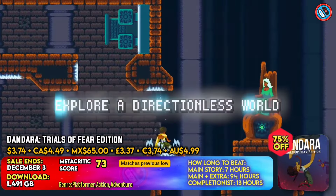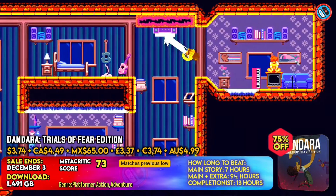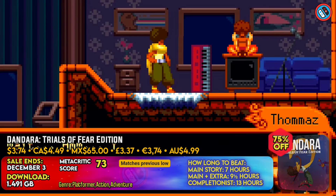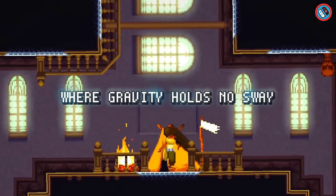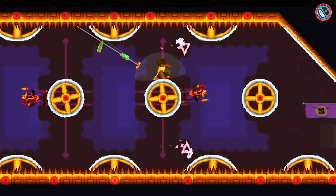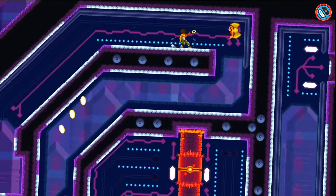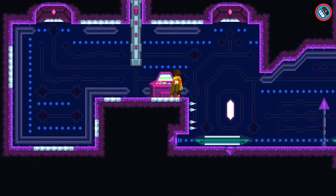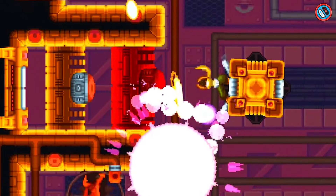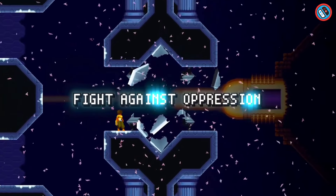Salt, once a peaceful world, is about to crumble due to injustice and isolation. Dandara, a brave heroine, offers hope in this 2D Metroidvania platformer. Explore the world of mysterious creatures and discover hidden mysteries. The Trials of Fear edition includes three new sections, a boss, more powers, music tracks, a secret ending, and quality of life enhancements. The game features novel controls for touchscreen and gamepad input, enabling smooth gameplay.